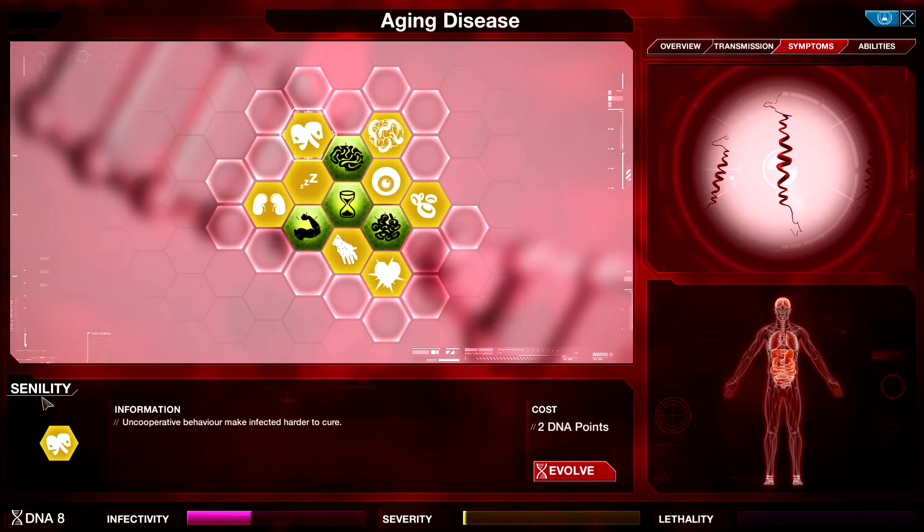Senility — oh gosh, I've actually never heard it used in this way before. Uncooperative behavior makes infected harder to cure. Sleepy: less time working on the cure. Prostate inflammation — ouch. Don't touch my prostate.